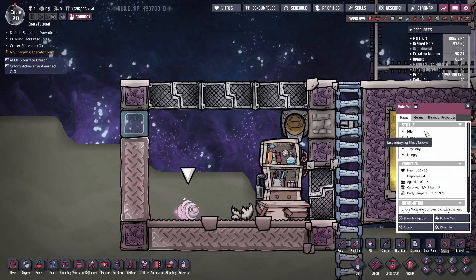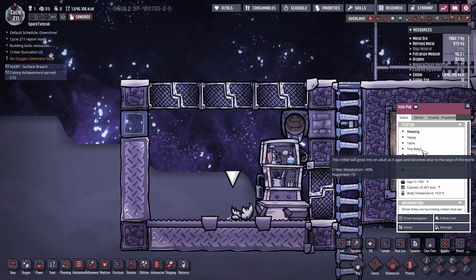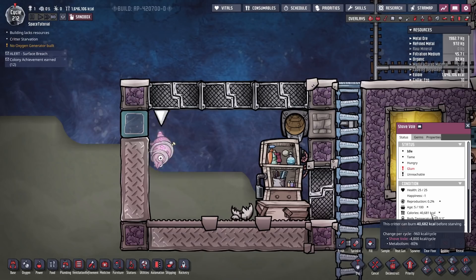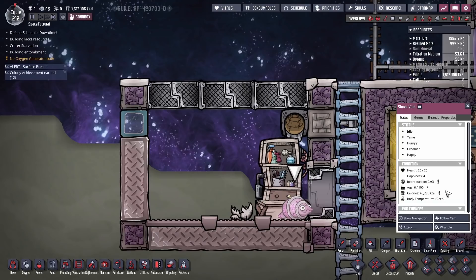Back to this vole pup — it's about to become an adult. Once they become an adult we can come along and groom them, at which point they will have a reproduction counter. Until they become an adult they don't have the option to reproduce. They've turned into an adult at five cycles of age. Their calories are going down now; their metabolism is minus 80 instead of the minus 90 they had as a baby. They're now consuming 960 calories a cycle. We just have to wait until they get groomed.